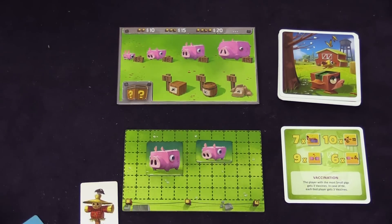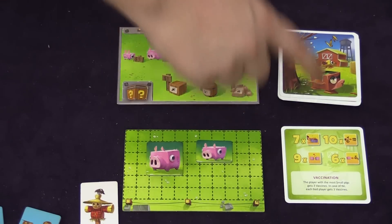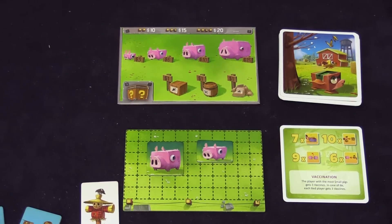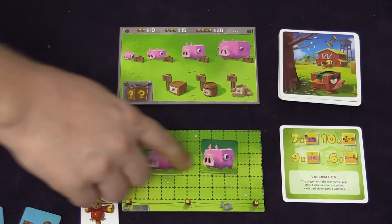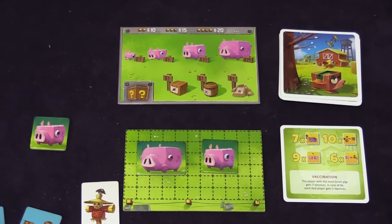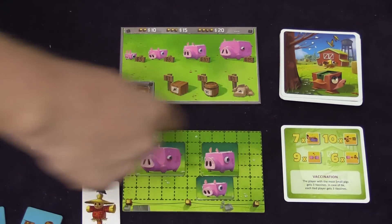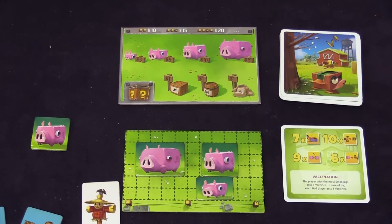One of the actions you can take is the feed action — this one that shows food. For each action you get, you can increase the size of one of your pigs. Your pigs will grow: a small pig changes to a medium pig, a medium pig changes to a large pig, or a baby pig can change to a small pig. The size of this yard is the most that you can get. Fortunately, these pigs are square so they fit right in there.